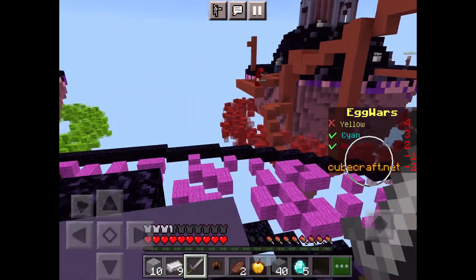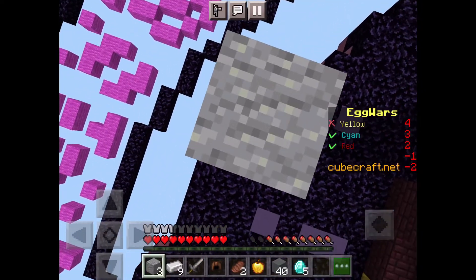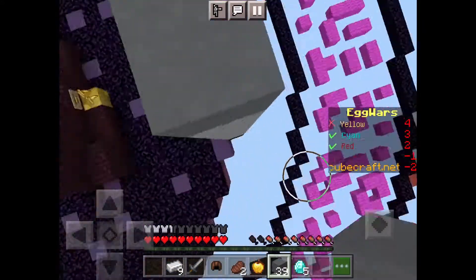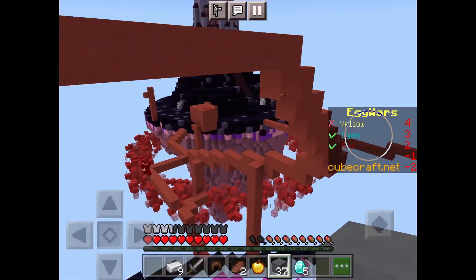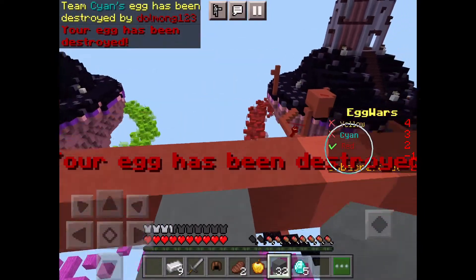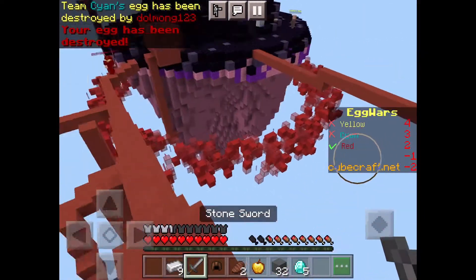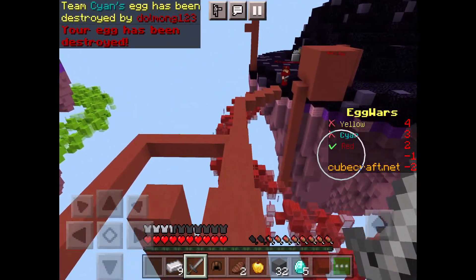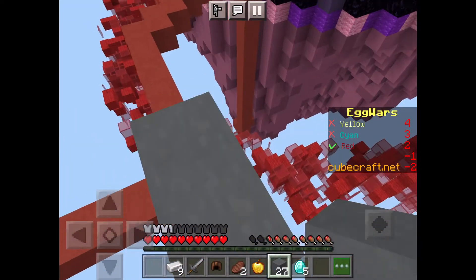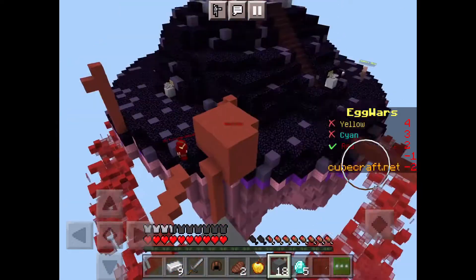Should I go for Red? There's a guy right there — yeah, I'm going for it! Going as high as I can. Oh, there's already a bridge! We can connect ours with this. Come on guys — we've only got two people now, but still.